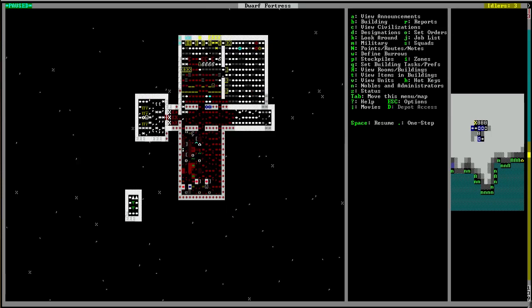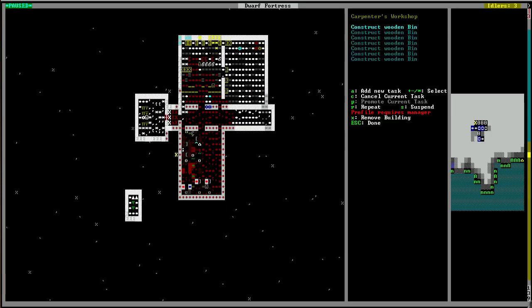This is the workshop and storage level. If you want to go into Q real quick, we can show what I've built: a carpenter, mason, butcher, and then there's a metalsmith, forge, smelter — pretty much everything that you need. Tanners, you've got a tanner going on, steel, and mechanics.